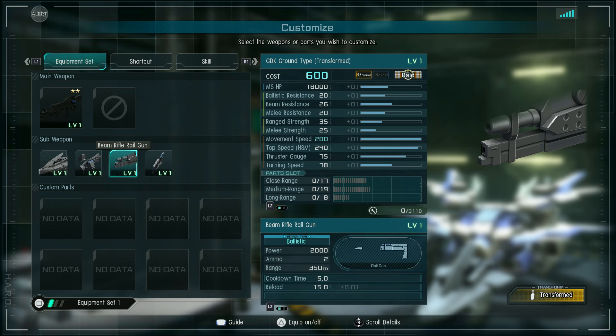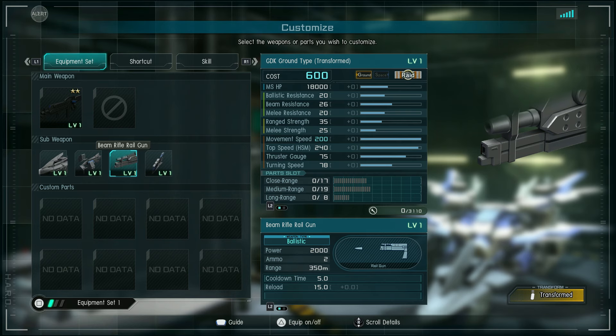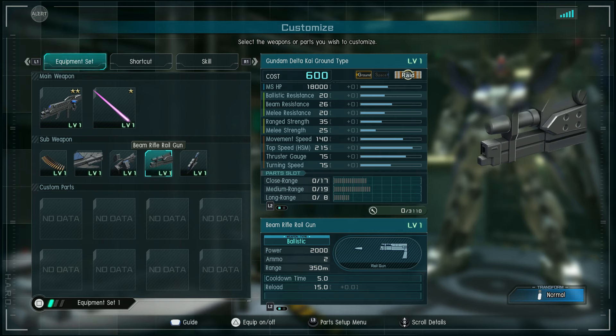The railgun in transformed mode has the same stats and description, and it may share an ammo gauge between modes. If you fire it and it's reloading when you transform, you will probably not get a separate set of ammo to use — it will probably still be reloading while you transform.